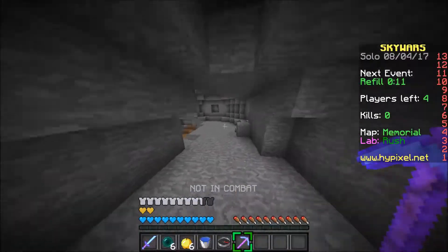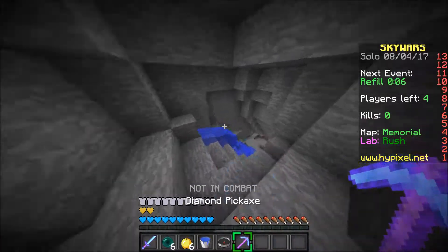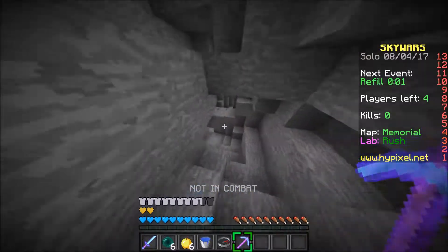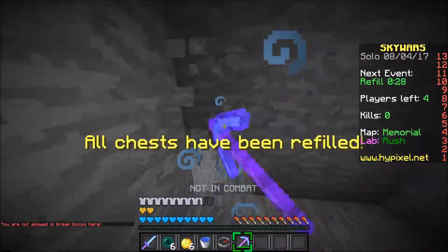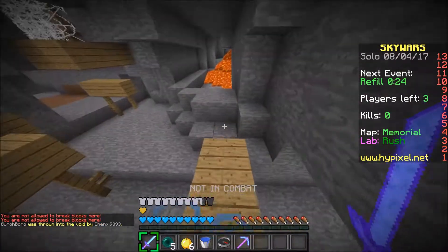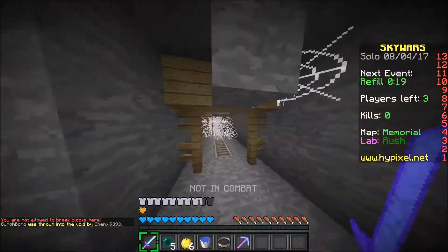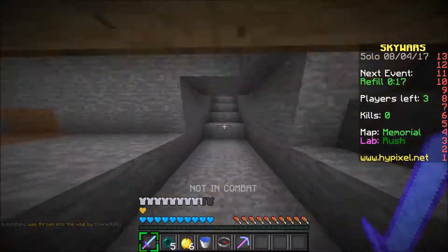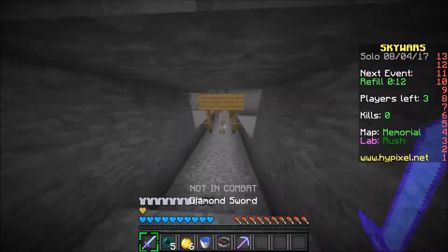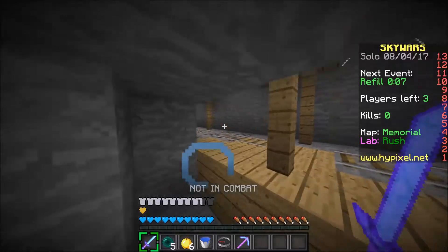We can probably even find some diamonds in this cave - let's keep looking. I think we could be the first people to ever do that in Minecraft Skywars. I can pearl through - nice! We found an abandoned mine shaft! This thing has to be abandoned because nobody else has ever come out here before. This is absolutely ridiculous and I love it.